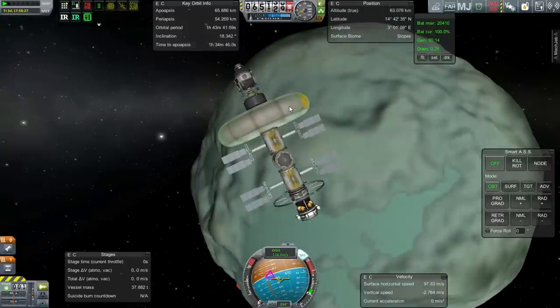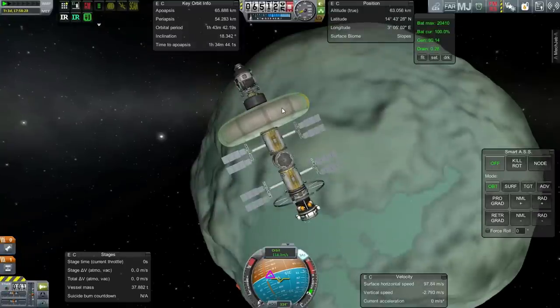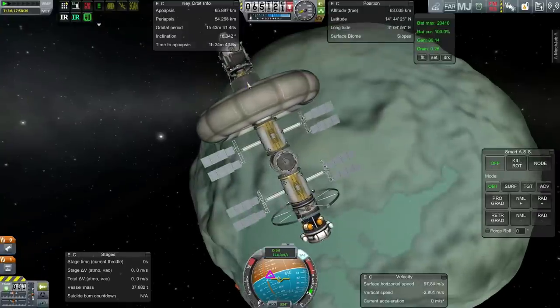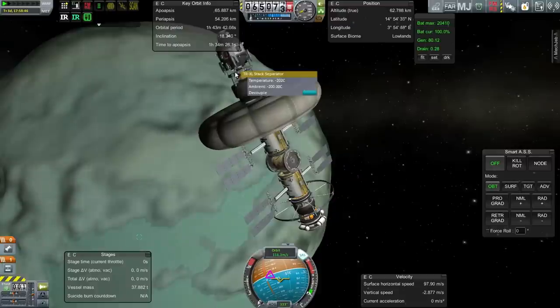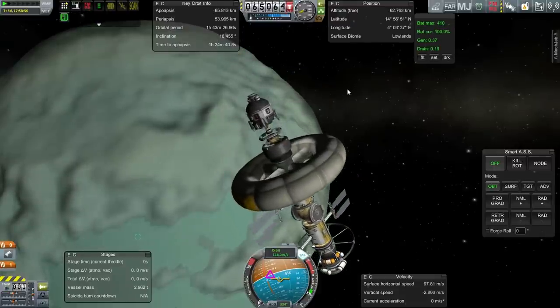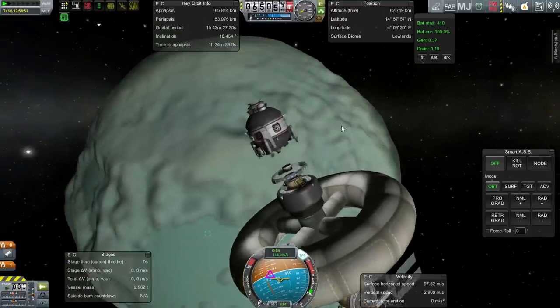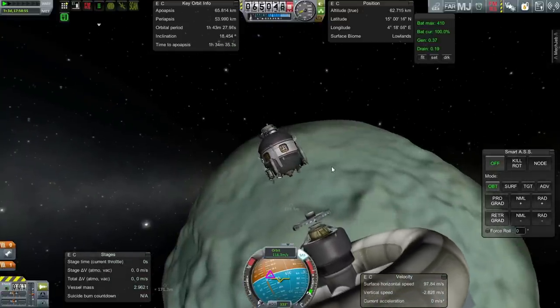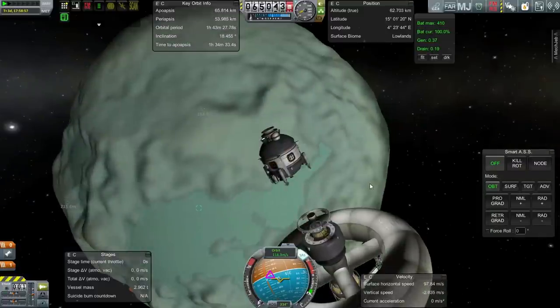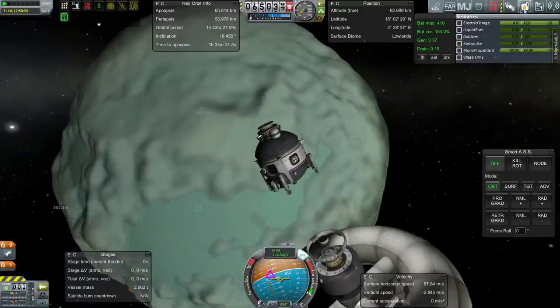Trying to think of a good way to name this stuff — right now this isn't named properly at all. For now I'll call it Midna Station, but I'll have to think about that. So, time to decouple the lander. That was a little bit more explosive than I wanted, but it looks like everything is separated properly and we are following the lander.